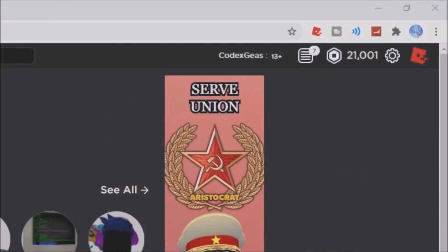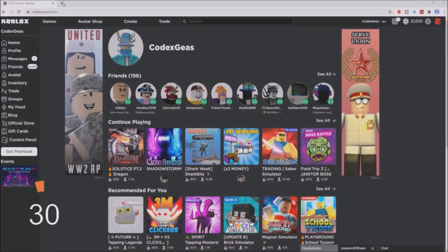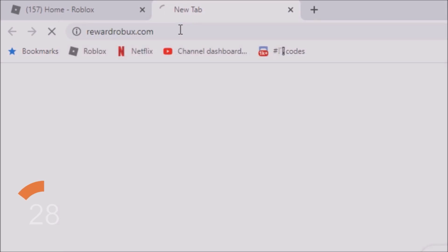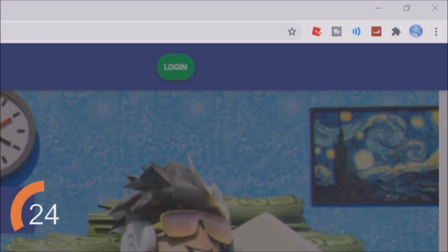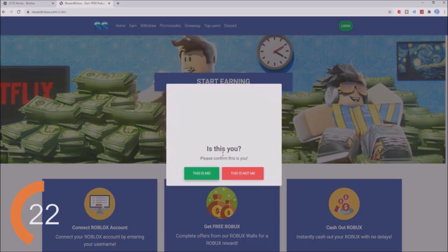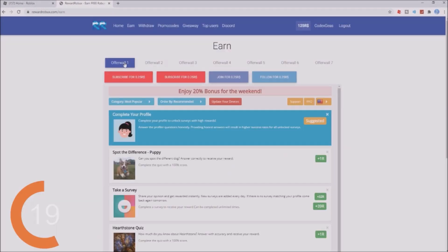Hey guys, do you want free Robux? Well, I have this for you. Go to the alt tab and type rewardroblox.com. You will be redirected to this site. After that, click the login button right here and enter your username. Click continue — this is me — and successfully logged in. You will be redirected to the earn page, where there are a lot of offers for you to take.